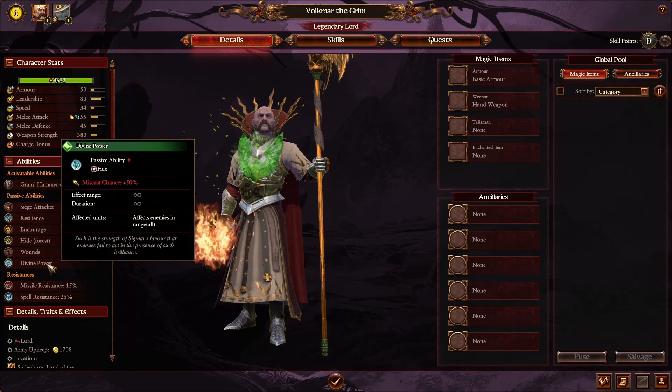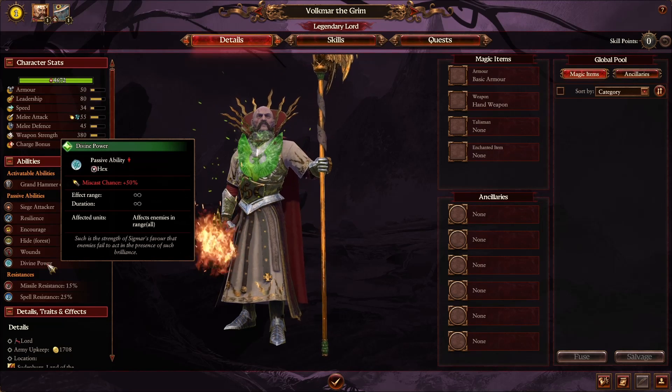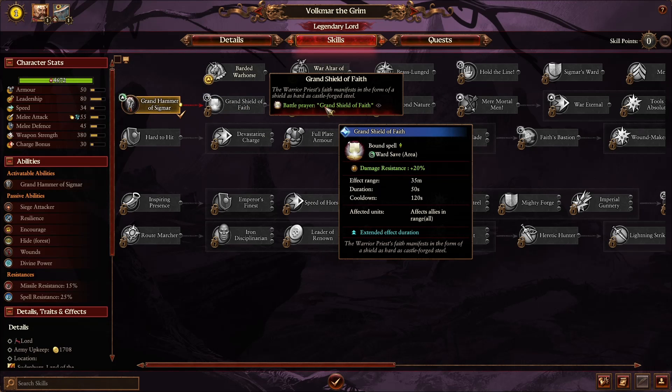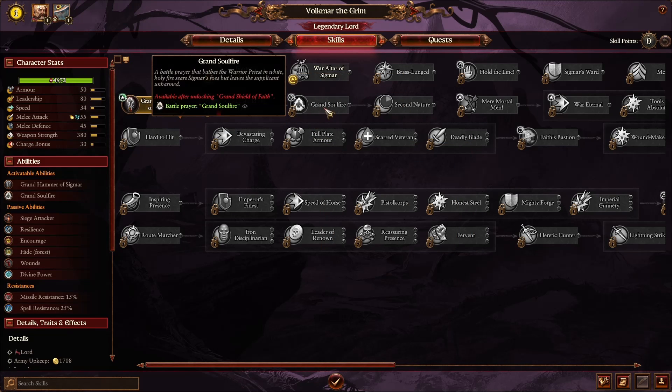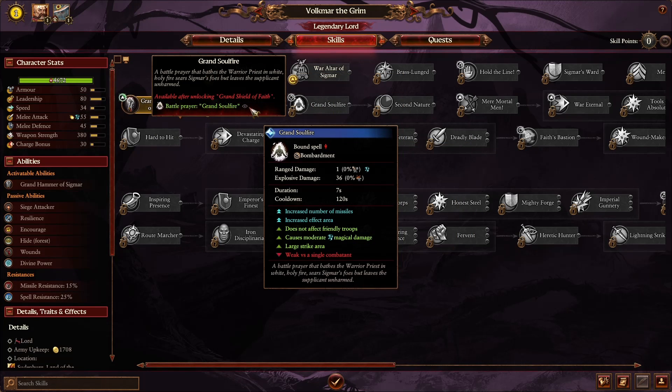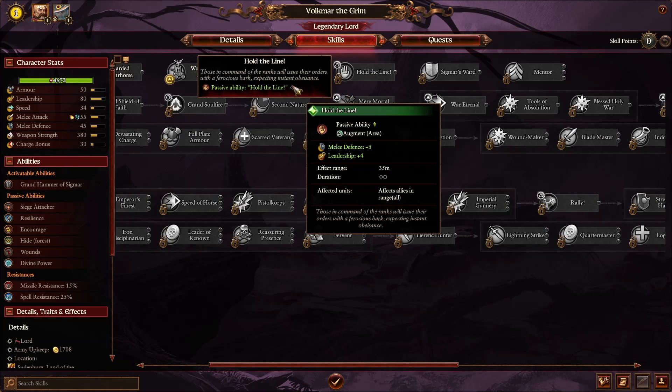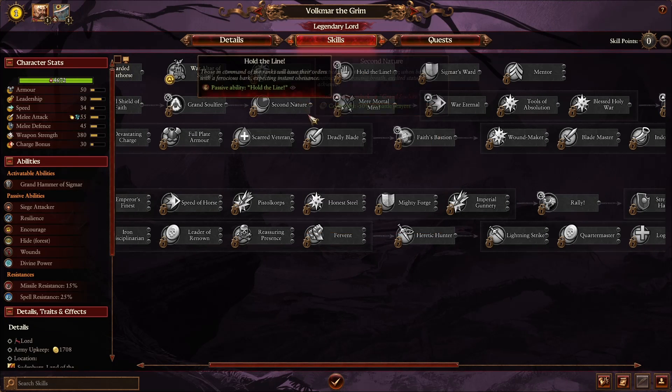Volkmar in campaign has the Grand Hammer of Sigmar — melee attack plus 34 affecting allies in range. He also has Divine Power, giving enemies a higher miscast chance. The Grand Shield of Faith provides allies nearby a ward save. Grand Soul Fire is a bombardment that does not affect friendly troops, so you can cast it while your troops are engaging, which is excellent. He still has Hold the Line for melee defense and leadership to allies.